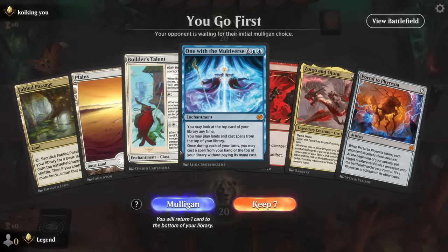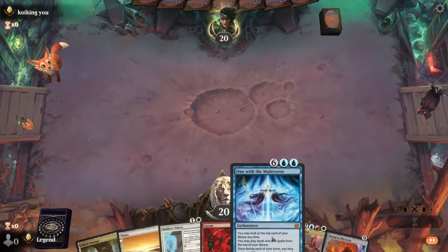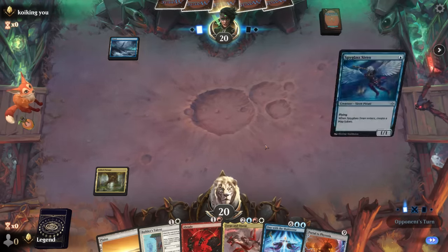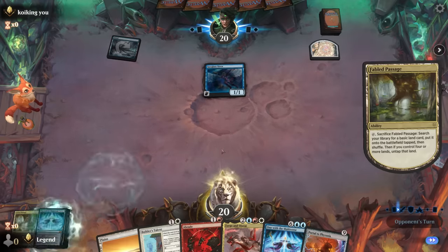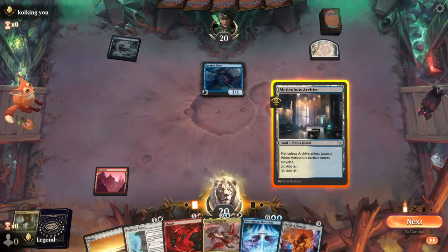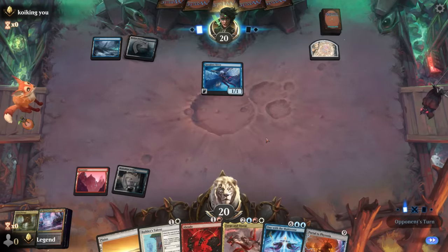Game three: we're on the play with a somewhat clunky hand — no discard outlet is the main problem. As soon as we can draw and discard we should be good to go; in the meantime we have Builder's Talent and A-Braid to help our defense. Should probably just fetch a mountain, although it's possible we'll need blue mana for card draw effects. Opponent plays Spyglass Siren — maybe an artifact deck, blue-green. Could also be a convoke deck, although we typically don't see a basic island in the Jeskai build.